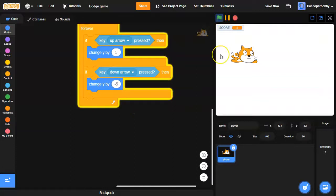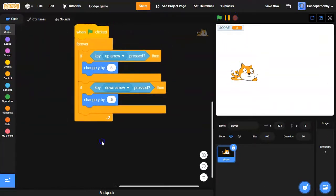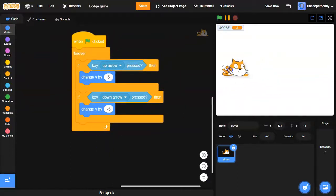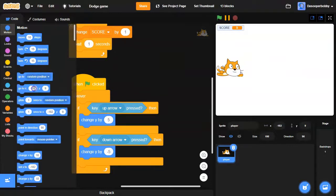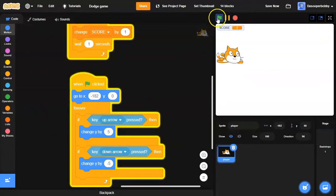As you can see I can move up and down, which is exactly what we want. I want the cat to always start in the center of the Y position, so I'm going to drag a 'go to XY' and make this zero. So when you move, no matter what, you always start in the center of the Y position.